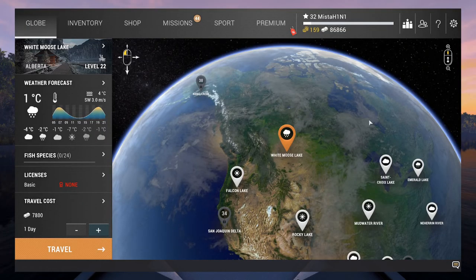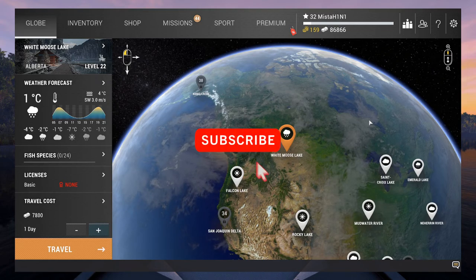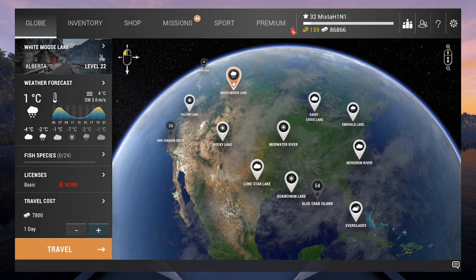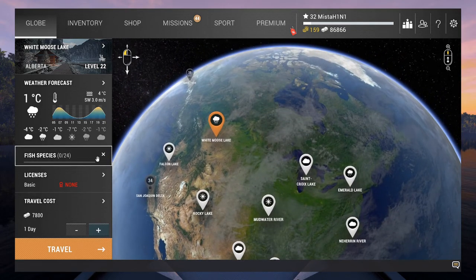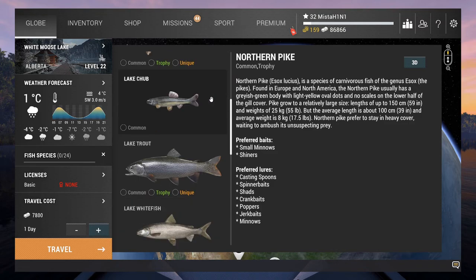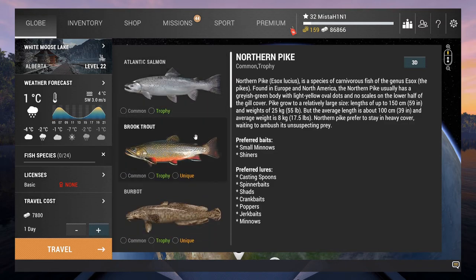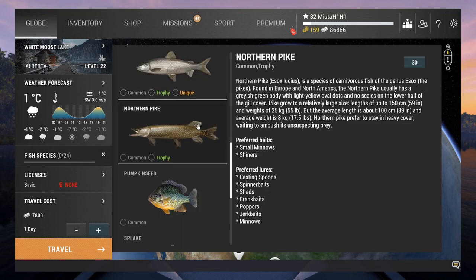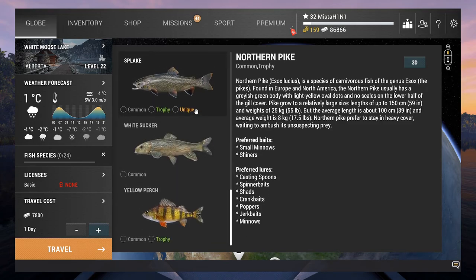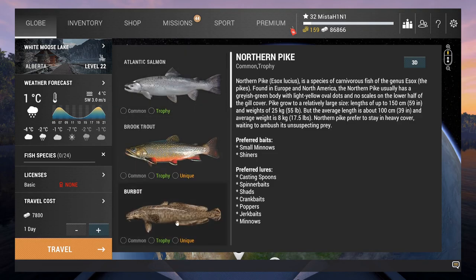Hello everyone, welcome to another brand new episode of Fishing Planet! Today we are finally going to White Moose Lake. I decided on White Moose Lake because there are a lot of beautiful fish here — Atlantic salmon, brook trout, lake trout, pike, splake, and a few unique fish. It's going to be great!